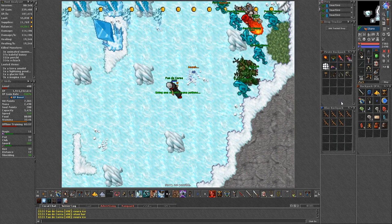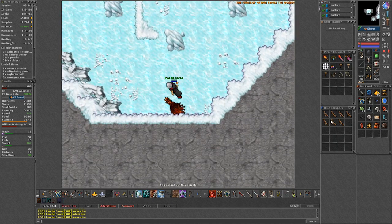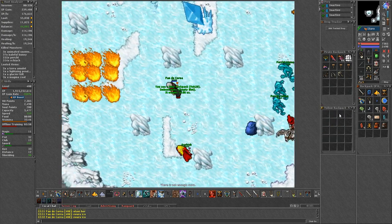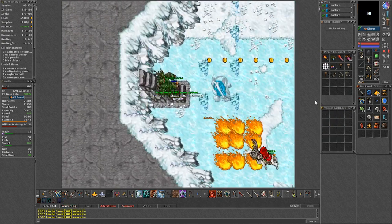First, it is recommended to summon a skeleton or a demon skeleton beforehand to take some of the aggro from the ice trolls. If you summon a skeleton, you can trap it behind firewalls so that it doesn't move and makes the ice trolls target them.